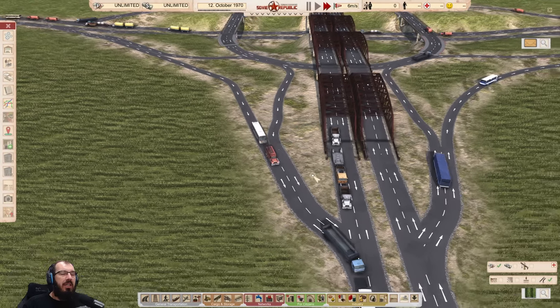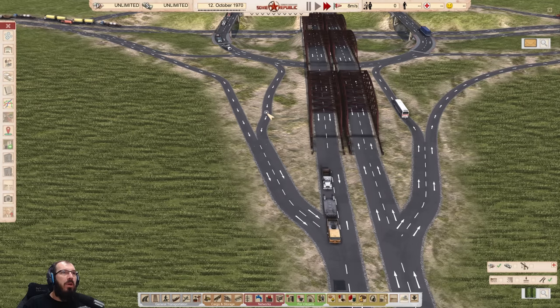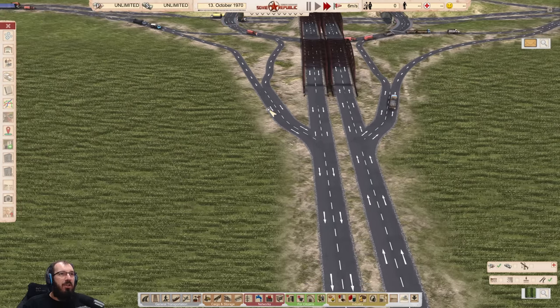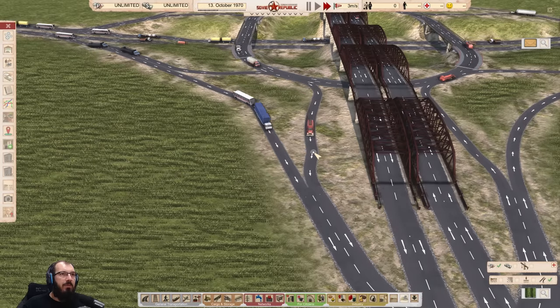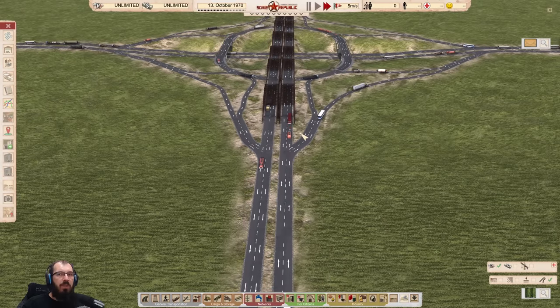What I did here is use a normal two-lane highway connected via two one-way roads coming from that section. The problem is the game is not good at using both of these roads — this truck is probably going to cross over right away onto one lane, so nobody actually uses the second lane most of the time. It's a little unfortunate, but it works pretty well.